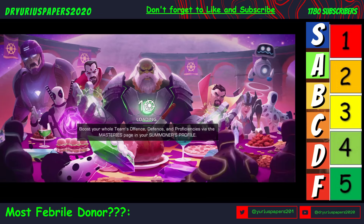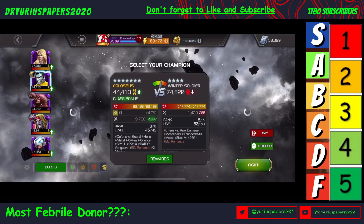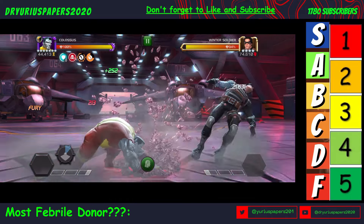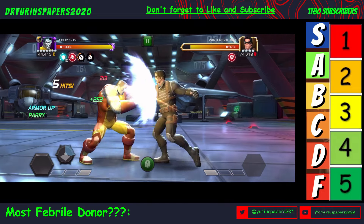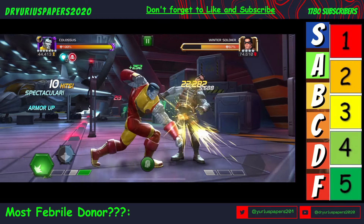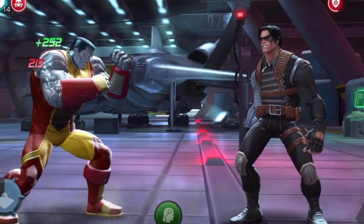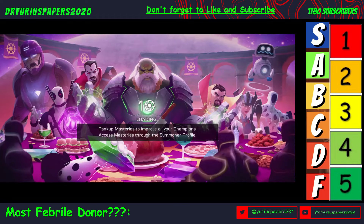We're going into Realm of Legends to fight our favorite punching bag, Winter Soldier. Colossus is at 44, unboosted. We want to parry and heavy as much as possible — he starts with 8 Armor Ups, then 9. Look at that — 31,000 points of damage. We parried that — 34,000 on a Parry. Boom — gone. That was almost 200,000 points of damage, and we're still at 99% health even though we got hit.